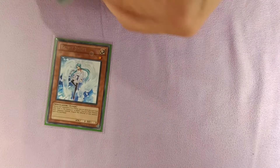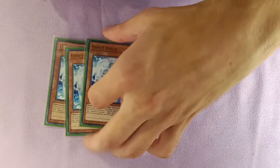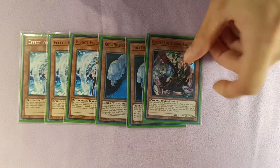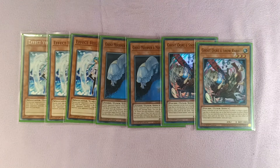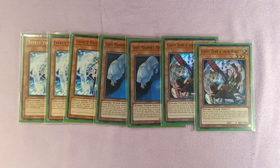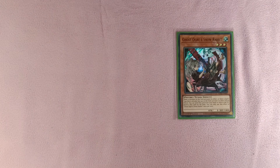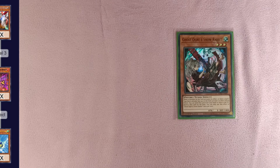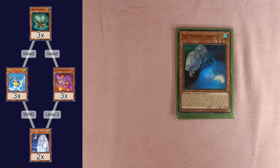Now for the hand traps. We play three copies of Effect Veiler — a very versatile card — two Ghost Mourners, and two Ghost Ogres. This is our hand trap lineup. It has a lot to do with Small World: all of these hand traps can bridge to either extenders or starters in this deck. Ghost Ogre bridges to Resonance Insect as a starter through Scale Bomber, or bridges to an extender through Scale Bomber to Pin. Ghost Mourner can bridge to the starter through Pin or Scale Bomber and bridge to an extender through Effect Veiler.